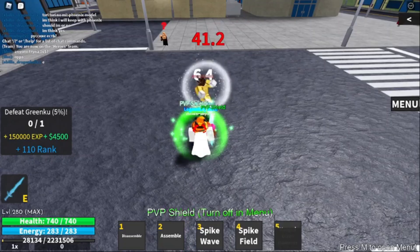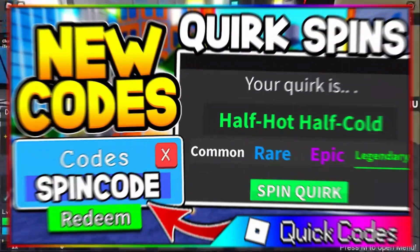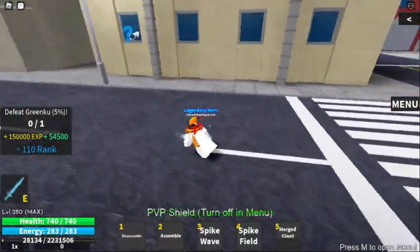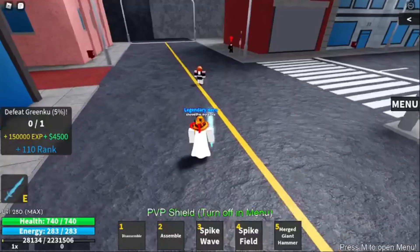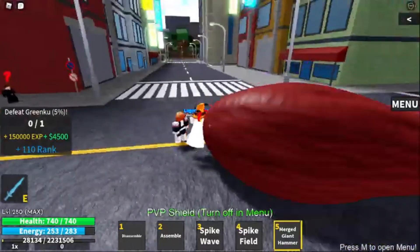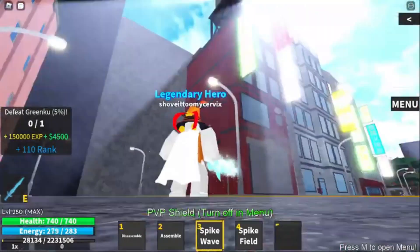280k likes! This code will give you 10 spins. What are spins? By following the recycle symbol until you reach the hospital, you can change your quirk. Inside, you'll find a doctor who will sell you spins, each of which has varied odds for various ranks of quirks. Spins can also be awarded upon receiving specific levels and through codes. If you want more codes for free spins, keep watching!